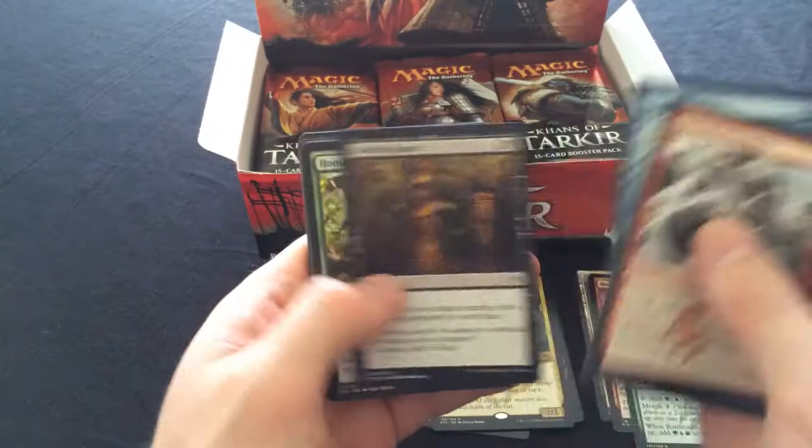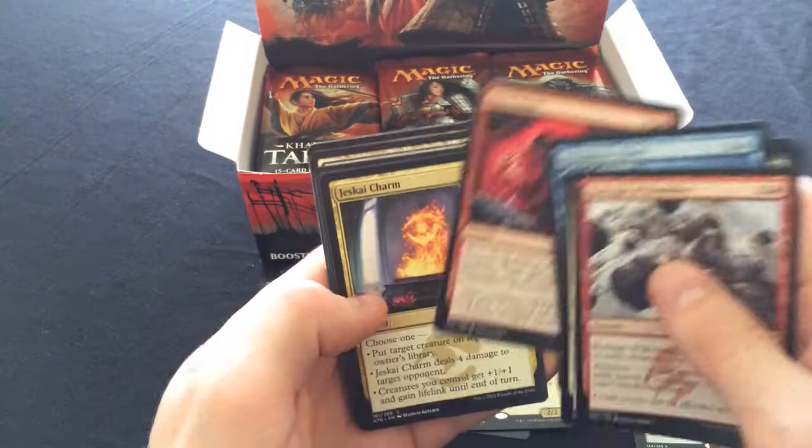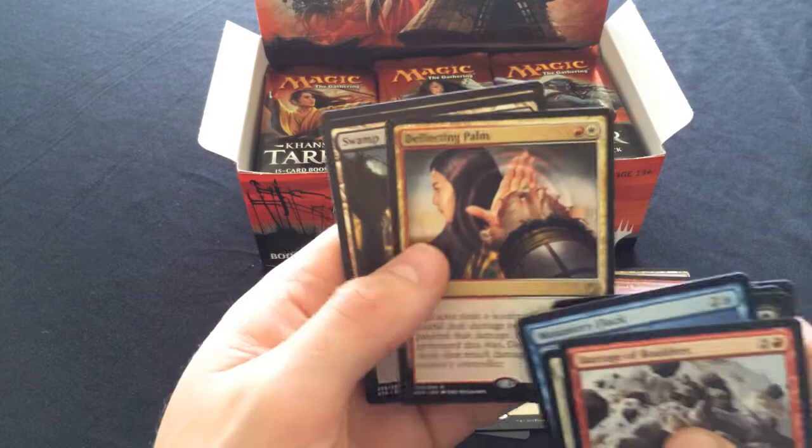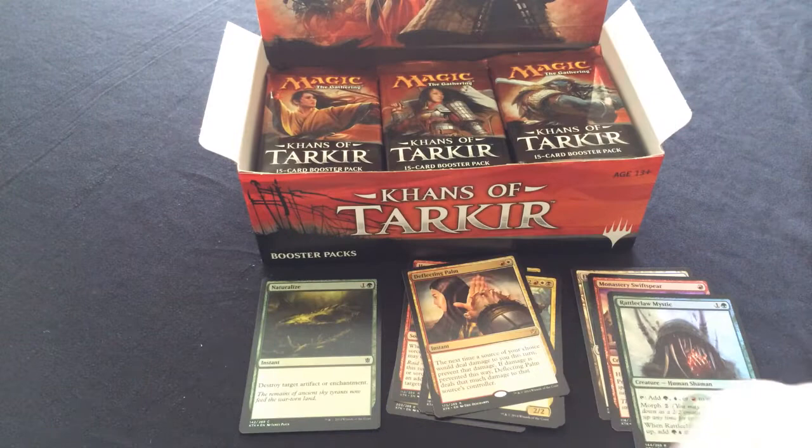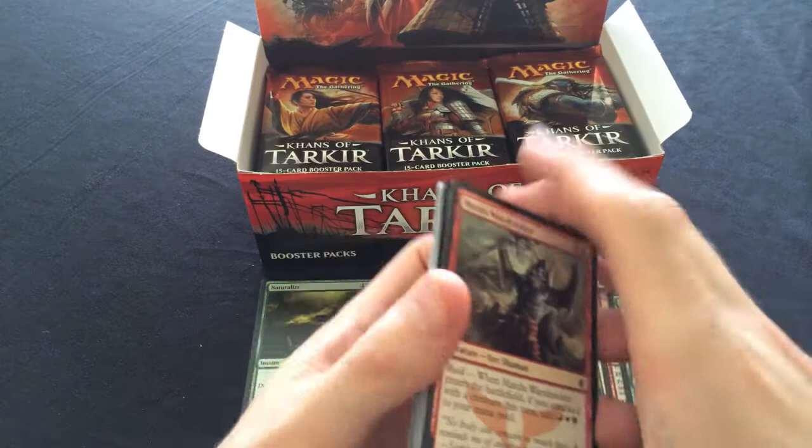Mardu Charm, Jeskai Charm - very useful, very useful. Deflecting Palm - some people have been building decks around that. I think it's an amazing blowout card but I don't think it's found a home quite yet, though there are definitely some decks running it.